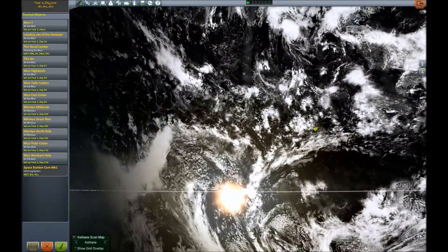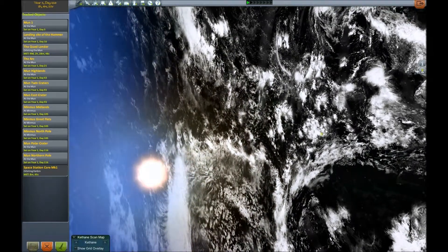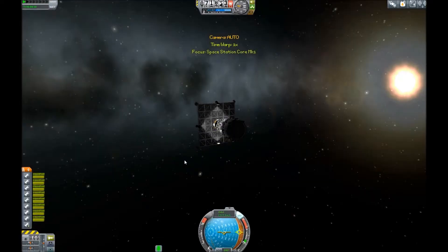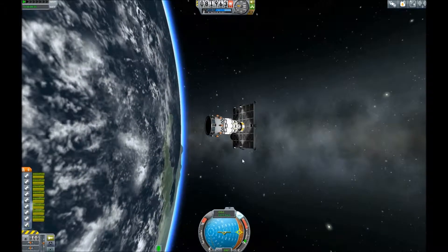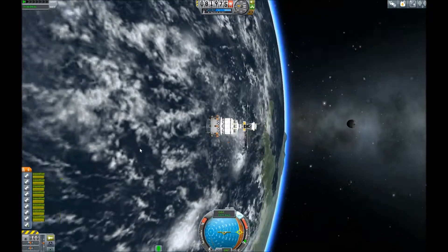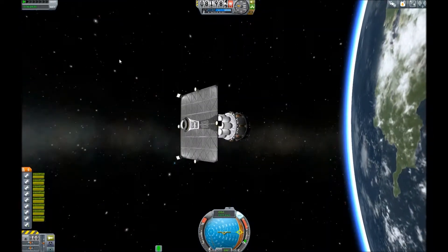That's cool and creepy. Whoa. Yeah, we got a core of a space station. What does this look like? Probably something really embarrassing. Oh yeah, it's this thing. It's a pretty bad core. I just thought it looked cool.